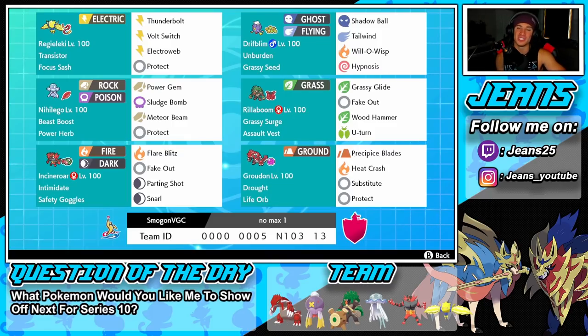Regieleki has been so good in this format — you can't Dynamax and he just controls so much. He has Electroweb for speed control, Thunderbolt for STAB, Volt Switch to pivot out, and Protect. It's a normal moveset but it works extremely well in many situations.